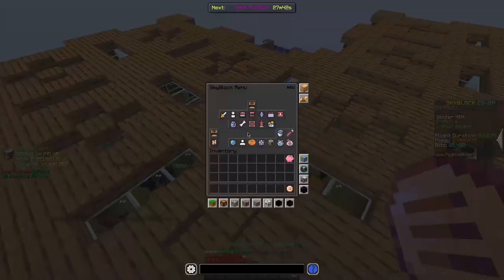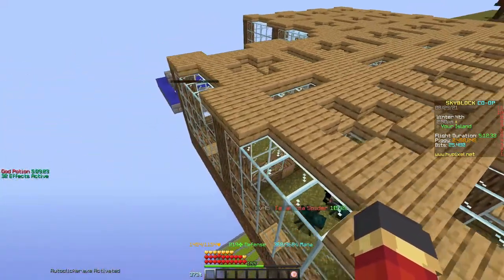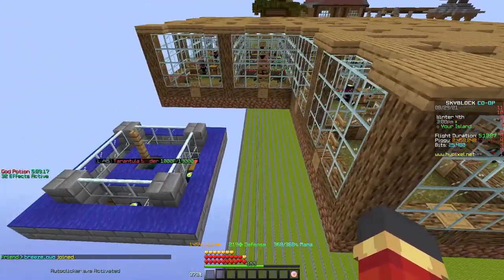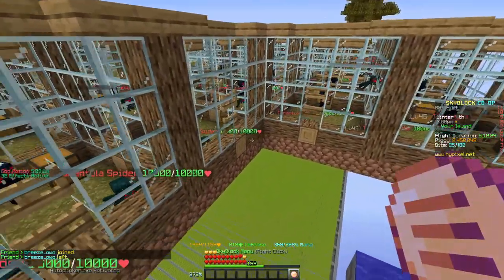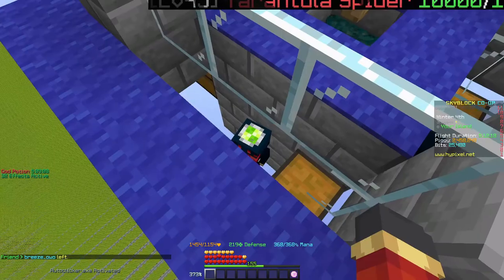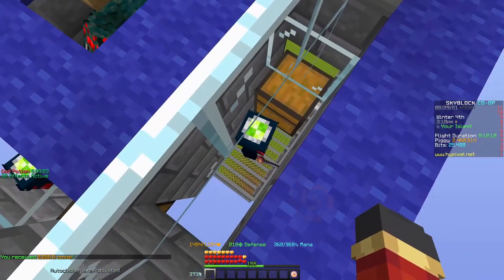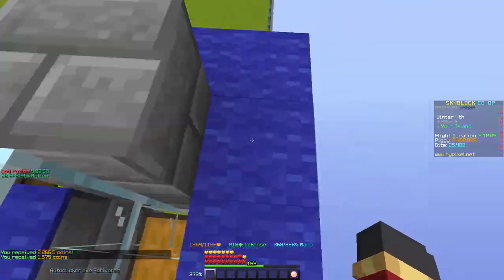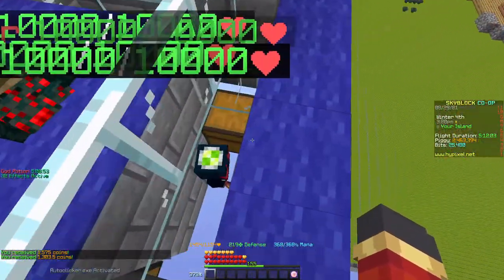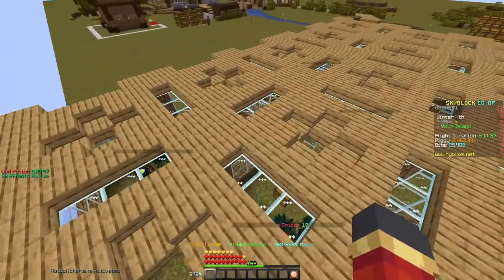Anyways, what I suggest is you get a Legendary Wolf Pet, because minions also give you a lot of combat XP. I'm combat level 31, but that's not from only tarantula minions. Enchanted Lava Buckets would be really good on all of them. Also a budget hopper, because you can make some extra cash — like 2k from this one, and times 25 that's 50k, though some of them have less than others. And then also super compactors, because they're really important. And all you need is a minion storage, because it usually just stacks enchanted items, so it could go for about a week or something.